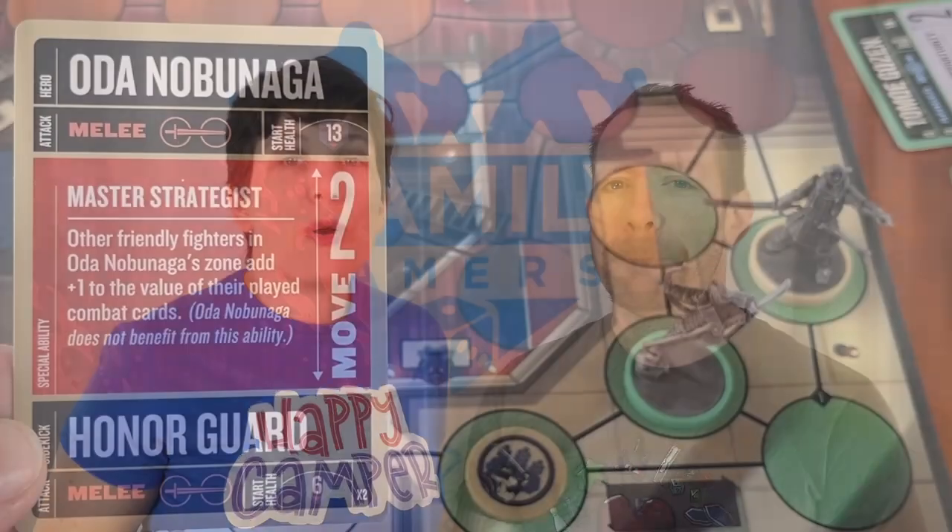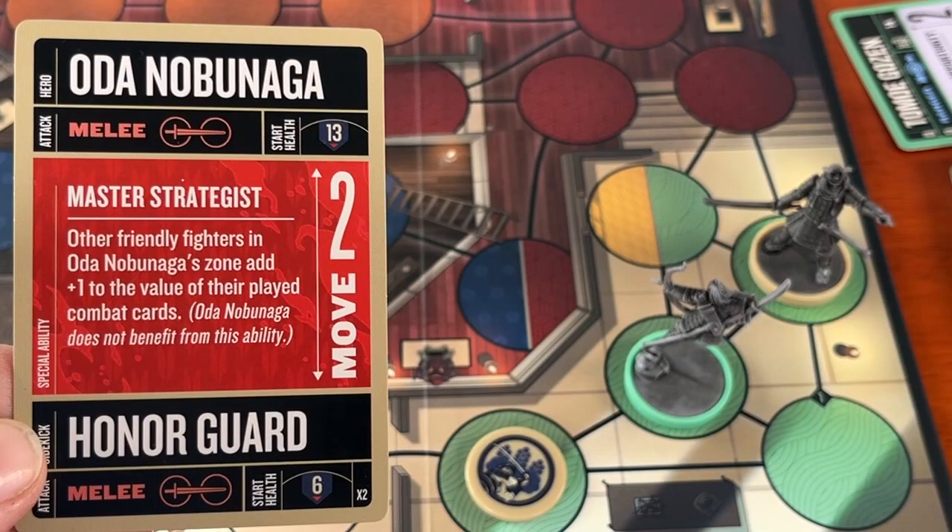We've talked about the mechanics of Unmatched at length in other reviews — check the show notes — so we're just going to cover some differences here. Unlike some of the other sets which introduce new mechanics on the board, like the doors in the Little Red and Beowulf set, or the high ground in Battle of Legends Vol. 2, the only new mechanics in Sun's Origin are the unique abilities of Nobunaga and Tomoe. Nobunaga and his two honor guard are melee characters. When the honor guard attack or defend while in the same zone as Nobunaga, they get a plus one bonus to their combat values.